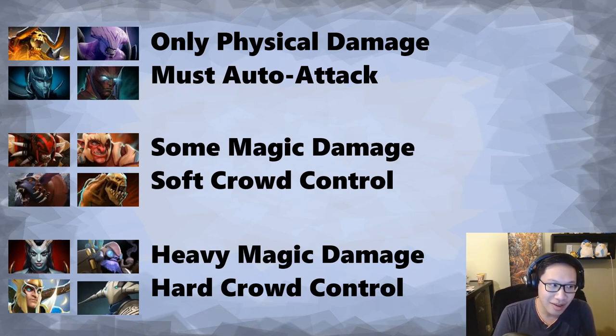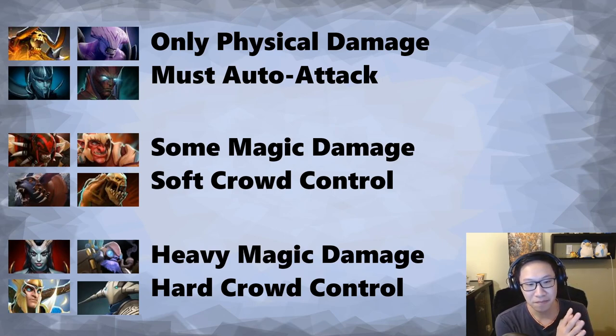The last category: heavy magic damage and hard crowd control. Take Sven — you go ethereal and start TPing away, Sven just stuns you and kills you afterwards. Ursa can't really stop you until he buys an Abyssal Dagger, but Sven just has a stun. Sven also has a level 15 talent which dispels, removing ethereal. So against Sven in particular: wait until he hits 15 and see what talent he takes. If he doesn't take the dispel talent you can get a Ghost Scepter; if he does, it's not going to help you against Sven.